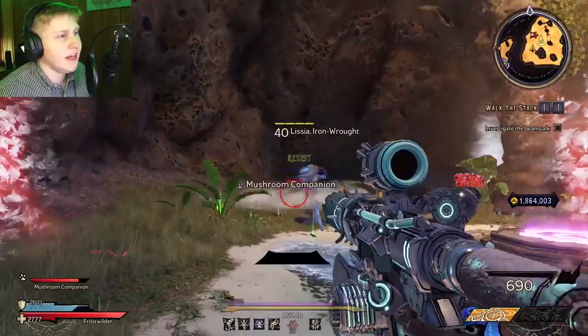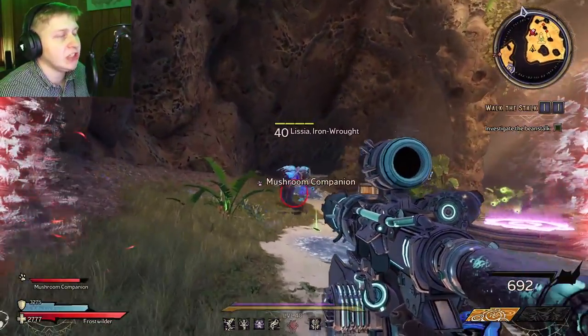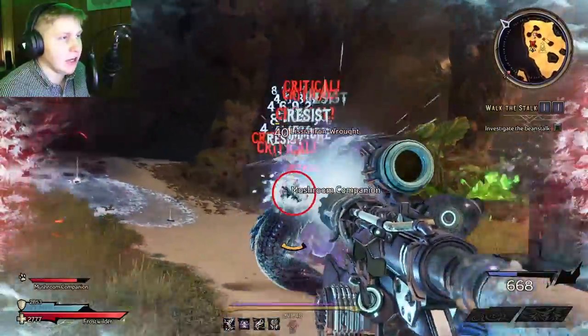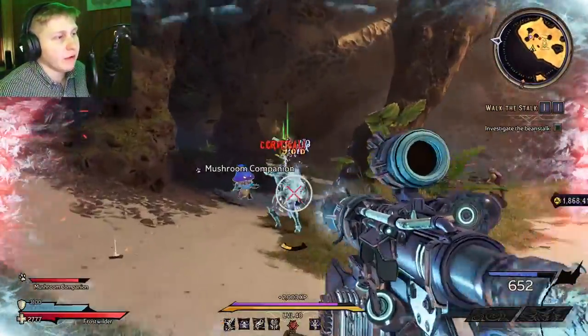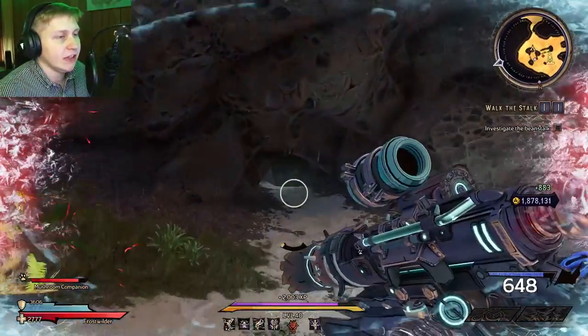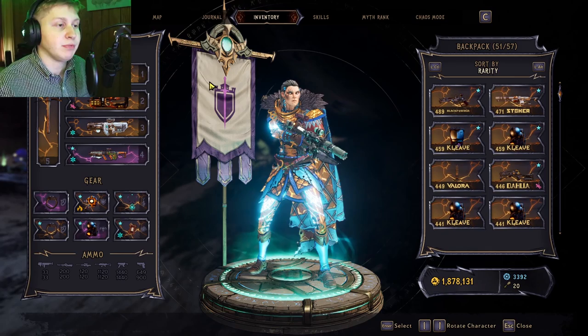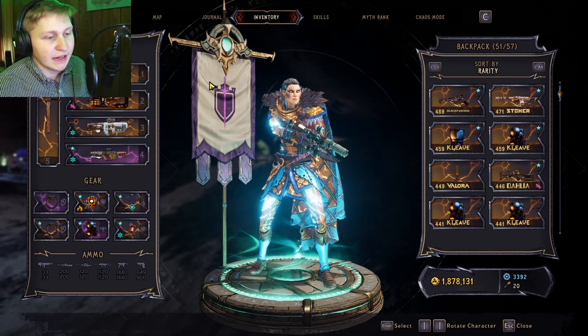And here's the boss herself. Her name is Lissa and she has a huge armored HP bar, but it's no match as long as you have an optimized build. She didn't drop it for me this run, but she does have a dedicated loot drop source for the Liquid Cooling weapon. Now let's go over to Bright Hoof so I can showcase what the weapon can actually do.